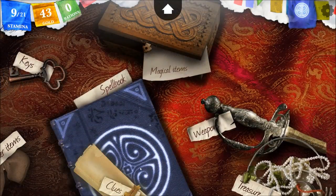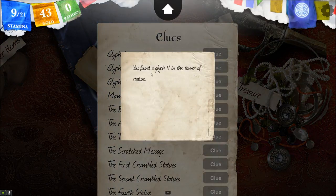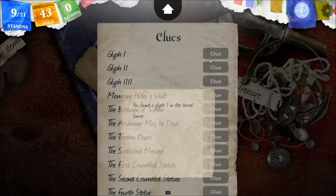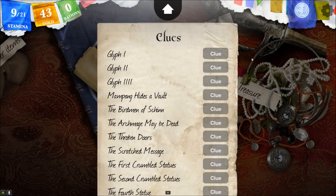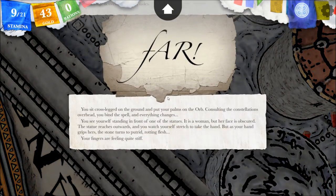We have a clue about that. Glyph 2 in the Tower of Statues — I don't know what this means. We found glyph 1 in the Burnt Tower, and glyph 4 in the Tower of Skeletons. I'm not sure what these glyphs have to do with, but anyway...